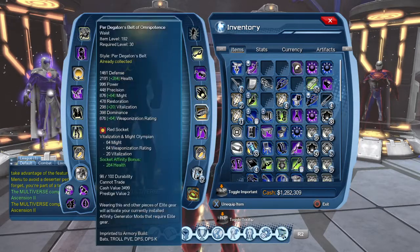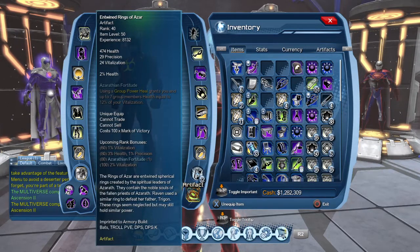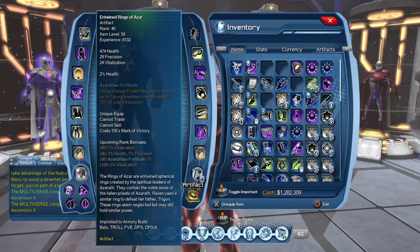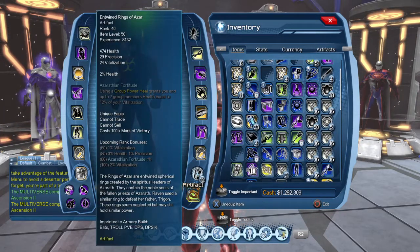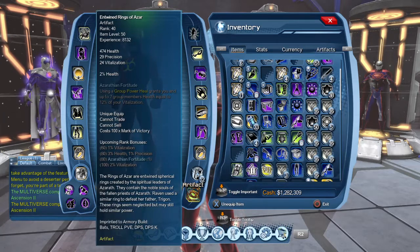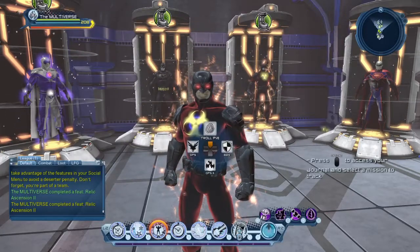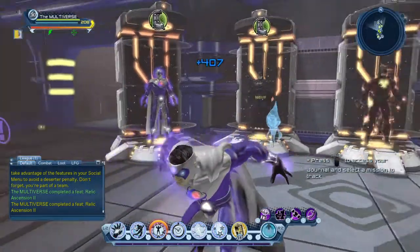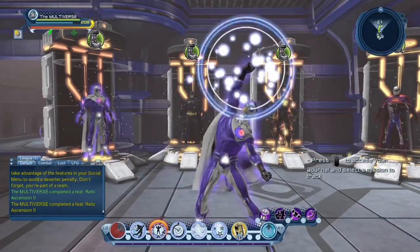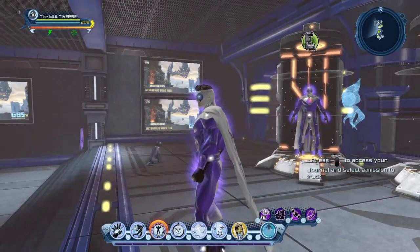So we've upgraded our artifact to rank 40. We're going to keep feeding it to bring it to rank 60, where we'll get 1% vitalization. At rank 80 we're going to get 3% health, 1% precision, and the Azarathian Fortitude ability — basically whenever we use our group power heal, we'll also give some health at the same time.